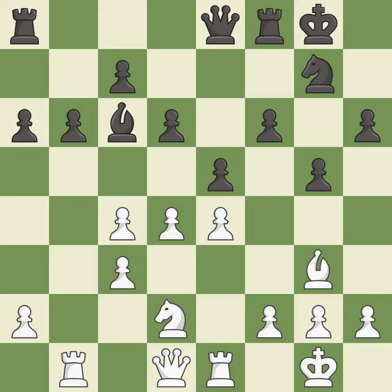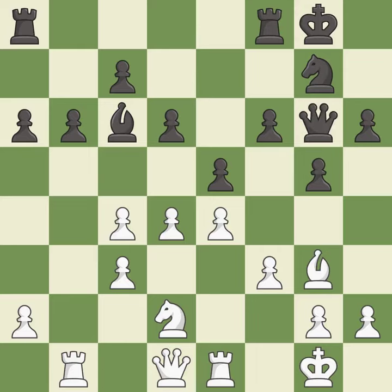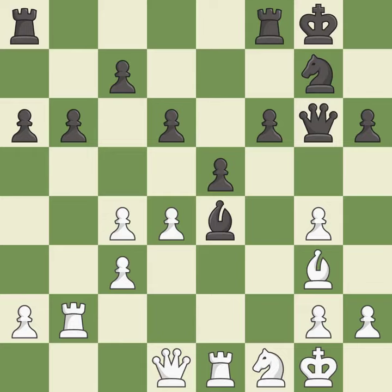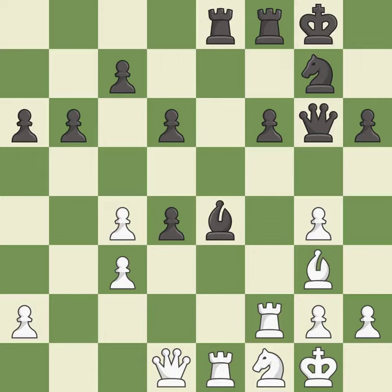This activates a queen by developing it off its starting square — it is good. That's not a mistake, but it's not the best move either — it is good. The rooks can see each other now, allowing them to provide mutual defense — it is good. This is not the right idea — it is an inaccuracy. Right on target — it is best. This is a fair move — it is good. This moves the rook to safety — it is best. This develops a rook off its starting square, getting it into the action — it is best. That's not a mistake, but not the best move either — it is good. That's an unfortunate error — it is a mistake.